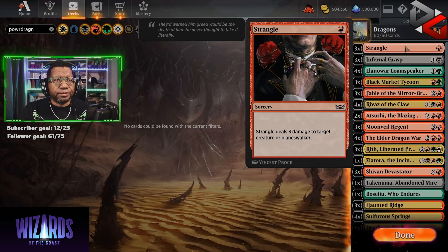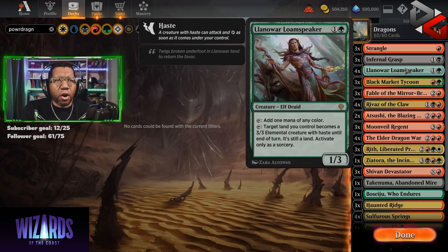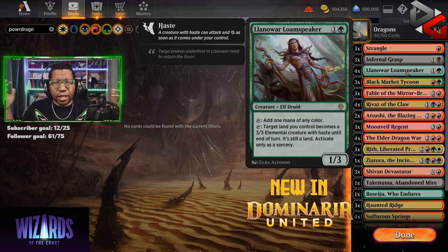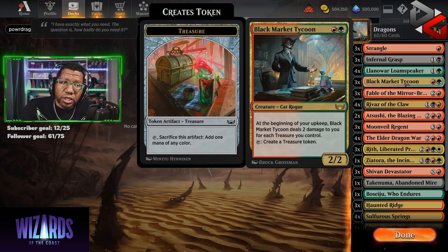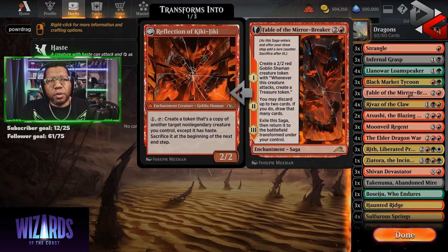To start out, we're playing three Strangles — easy to cast, one mana, sorcery speed, but we don't really care. Then we're playing three Infernal Grasp, just solid removal. Then we're getting into our mana package. We have four Llanowar Loam Speaker, which produces any color — great, so it can get us from two to four. It can also make a creature late in the game, so if you get this on turn six, seven, eight, you can at least attack with a 3/3, which gives us a huge advantage over other mana creatures. Then we're playing three Black Market Tycoon for the same reasons — it can get you from that two to four mana point, and in a pinch you can create the mana at end of turn, take a couple of damage and have it float.